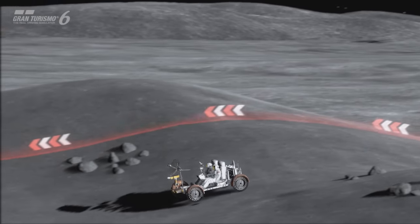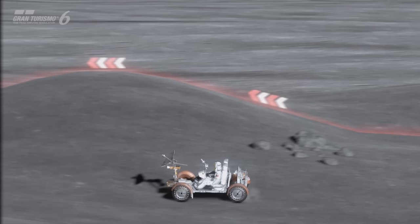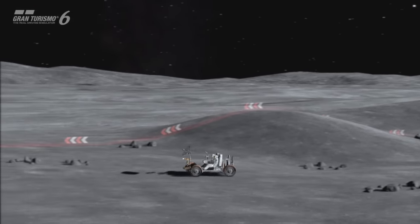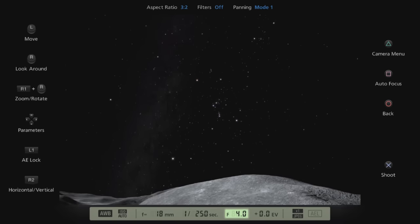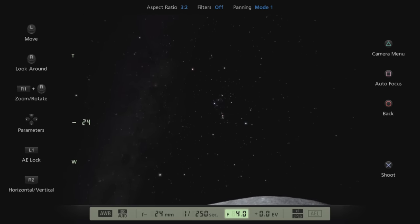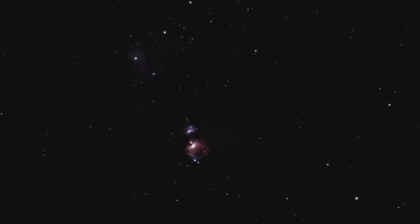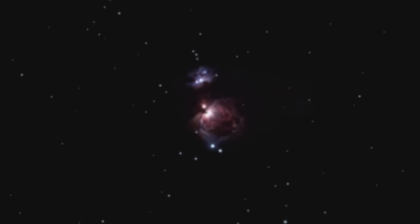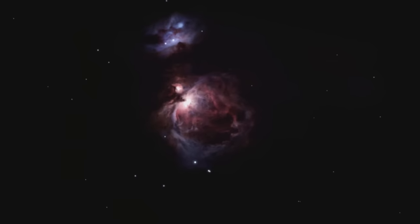Now we look at a seldom-used mission on Gran Turismo 6: Luna 1. In photo mode, look behind the lunar rover and locate the constellation of Orion's Belt — those three stars in a row. If we zoom in, we can see Orion's Nebula, a beautiful astronomical feature which you can only see in photo mode, because the cameras in normal gameplay don't allow you to look high enough in the sky to find it.